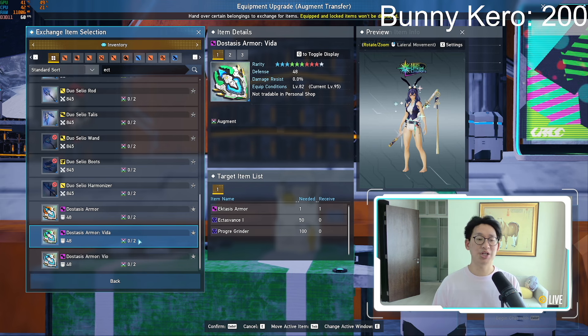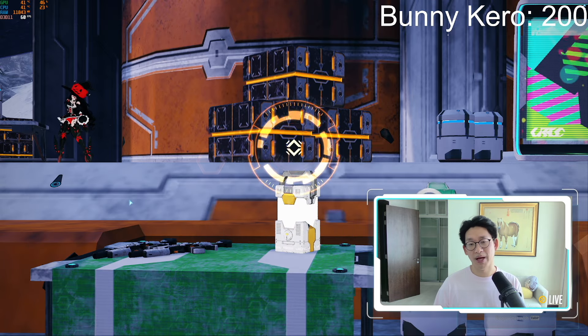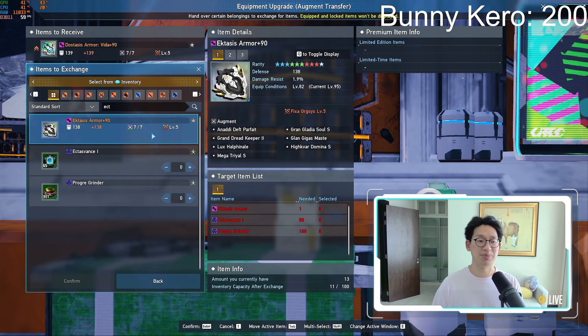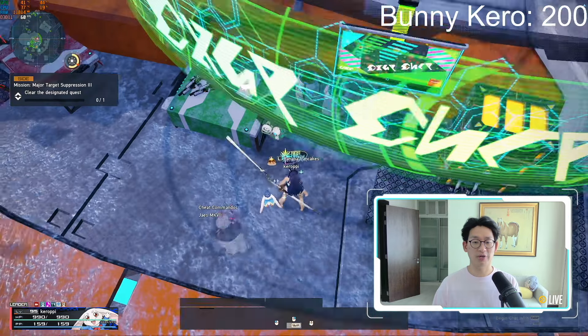Now that we've exchanged our first piece of armor, the other two are exactly the same. Click on our armor, put in all the required materials, confirm - second piece is now complete. And now we can exchange the last piece - complete. And there we go, we have completed all of our armors.